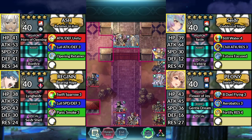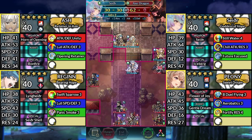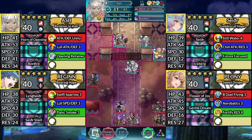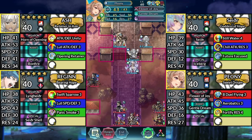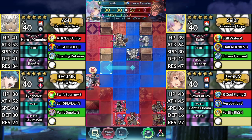For turn 2, move Sather up to the left and attack the Axe Dragon. Move Ash 1 space to the right. Warp Peony to the left and dance Sather. Move Sather 2 spaces to the left and attack the Lance Cavalier.